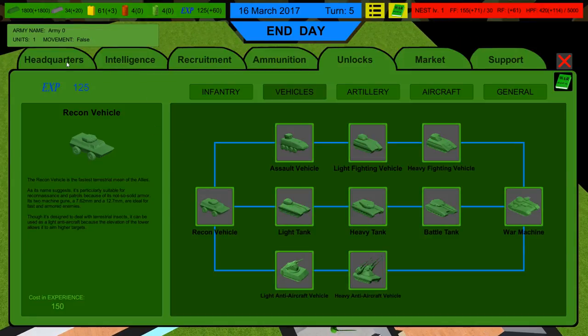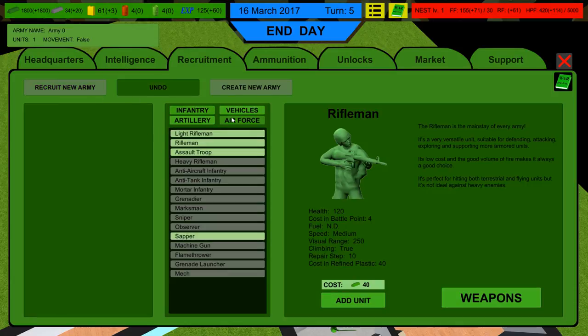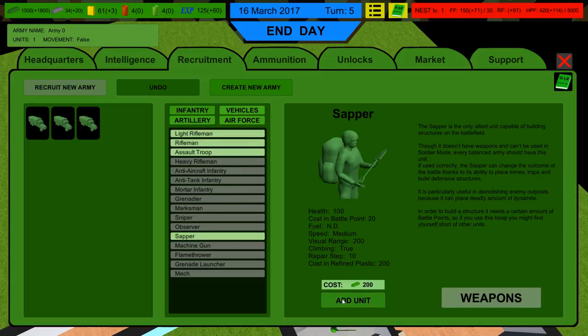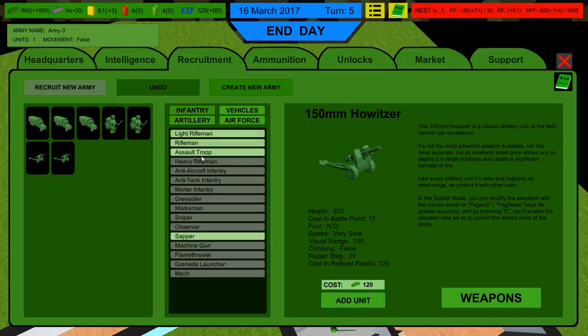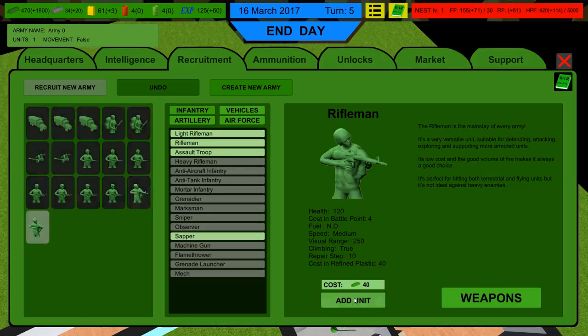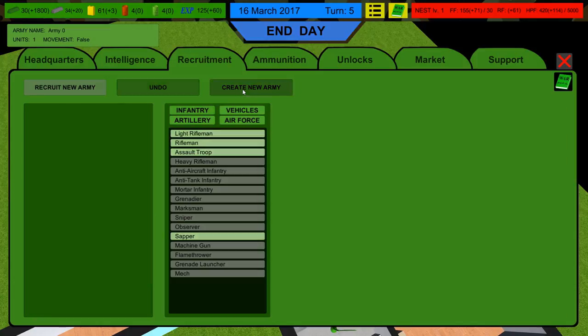I'm going to recruit another army this turn and this one's going to be big. Obviously always get supply trucks — we'll get three. This one's probably going to be bigger; we might want a sapper or two, maybe two howitzers, and then a lot of assault troops and a lot of riflemen. That should be good. Create the army.